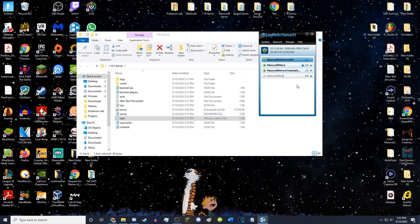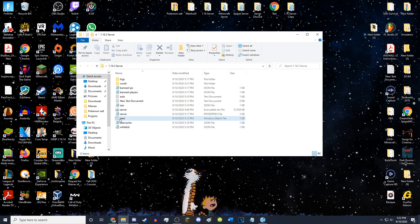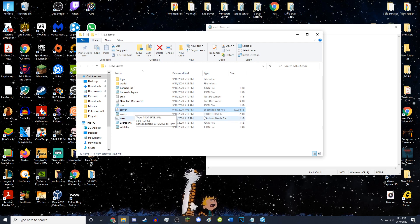If the server is running and your friend still can't join, make sure your friend has joined your Hamachi server. They have to download Hamachi and join your Hamachi server first before they can join your Minecraft server. If you're having a problem allocating more RAM, make sure you've typed in the right command — I'll have it in the description along with a link to the Minecraft server website. Make sure the 'server.jar' in the command matches the actual filename of your server.jar.